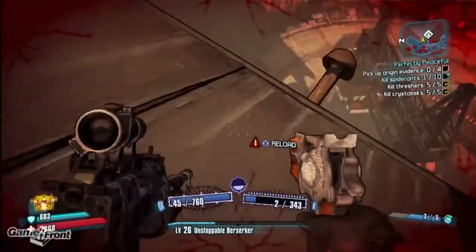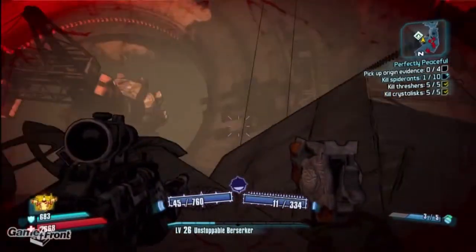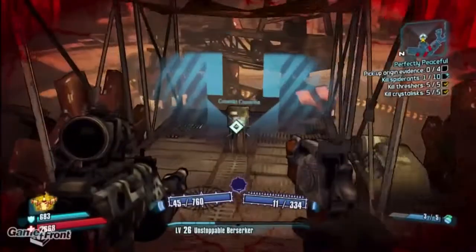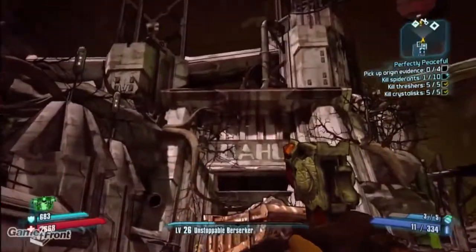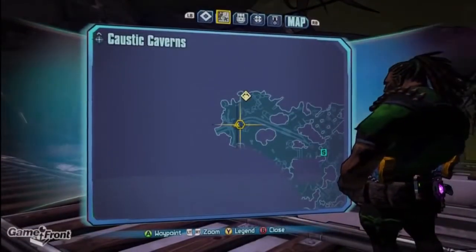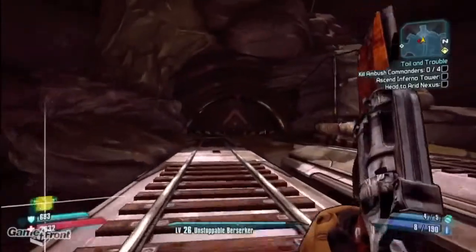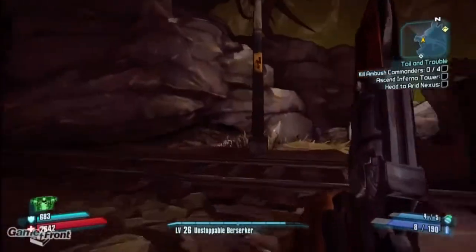Remember, there's no fall damage in Borderlands 2. Once you've reached the Caustic Caverns, fight your way all the way through until you reach the northwestern part of the map to an area called the Guardian Ruins. If you have the quest entitled Minecart Mischief, you can use that as a guide. You'll know you're in the right place when you see two elevated minecart tracks ending at a large door.